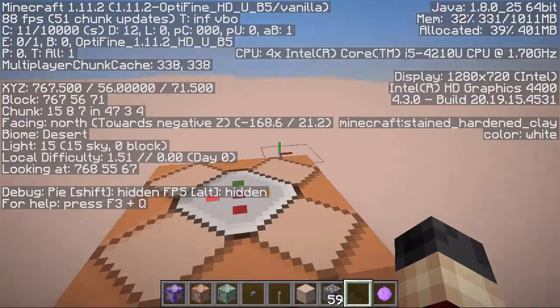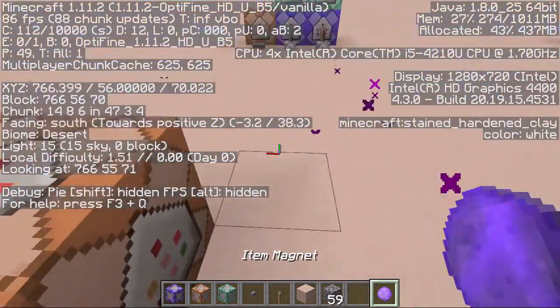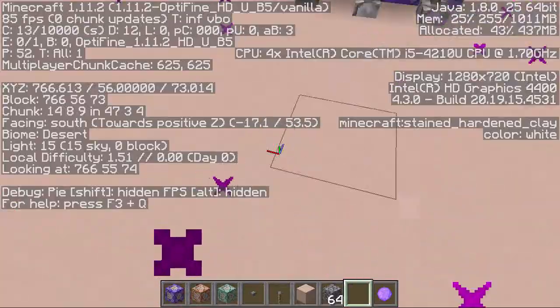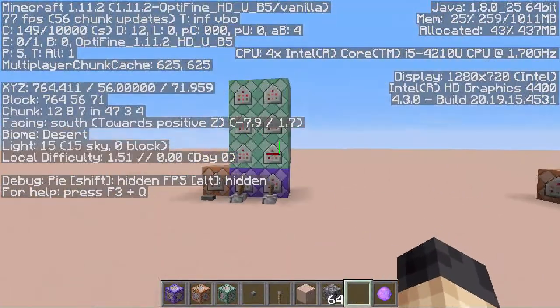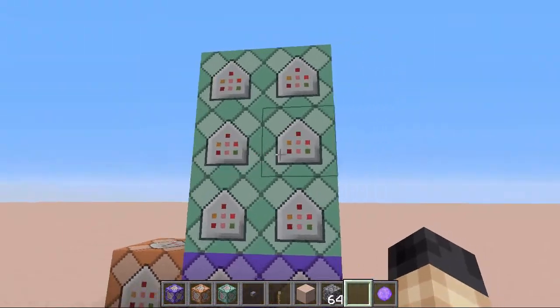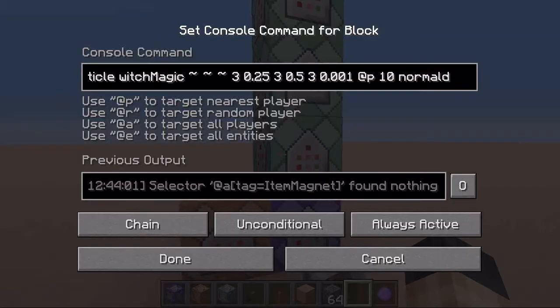Go back and drop some cobble here. As you can see, if we are in range we are going to pick it up. We can also do other things — for example, change the particle effect right here.